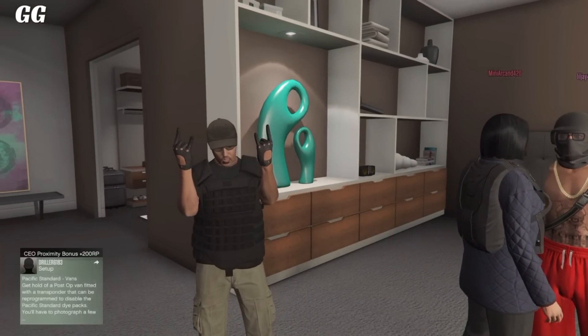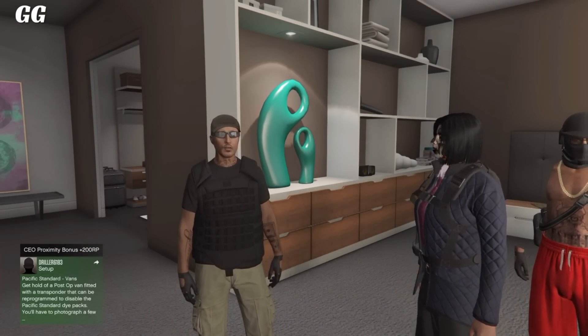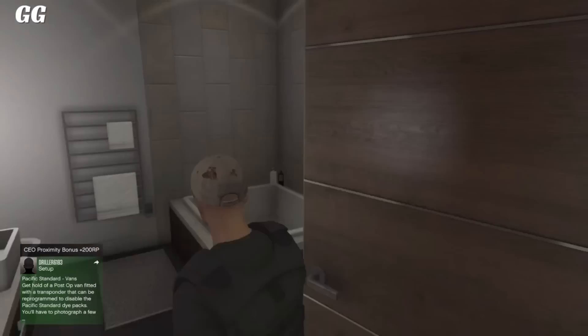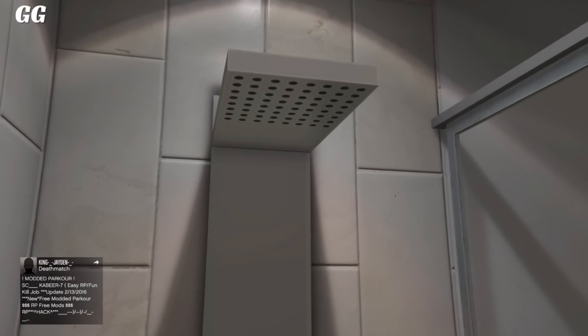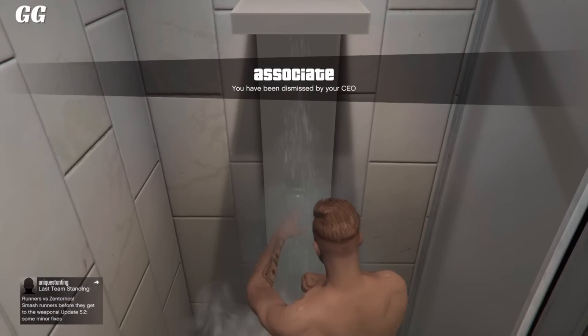Now simply tell your friend to put on the outfit that you want to save. I'm going to be trying to save this outfit that has a black vest — I really like how it looks. Once you know which one you want to save, go over to the bathroom by yourself. When you press right on the d-pad to take a shower, tell your friend to dismiss you right away. It can take a couple of tries — it took me two tries — but it's very easy.